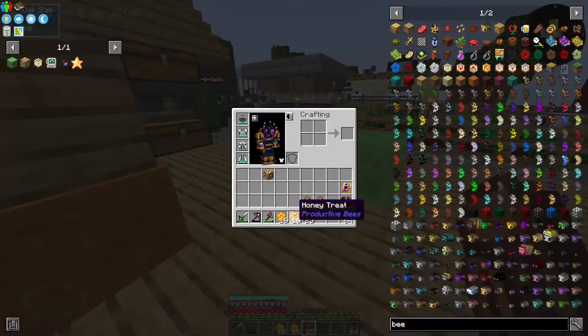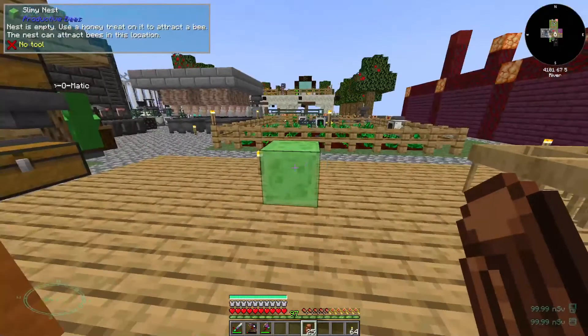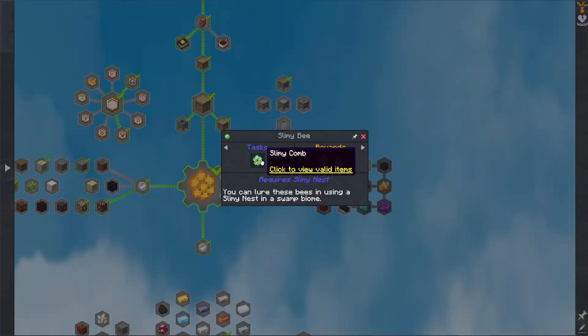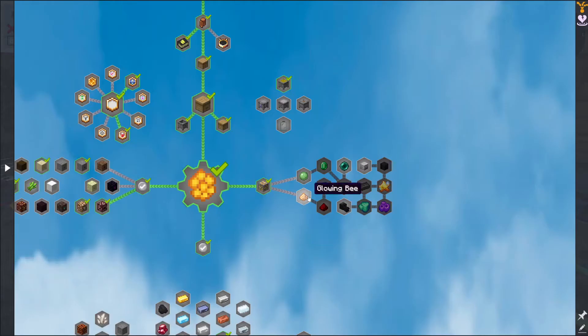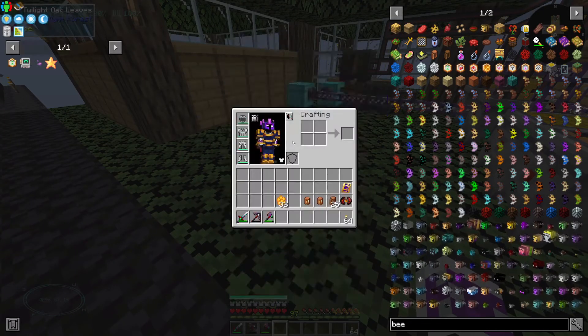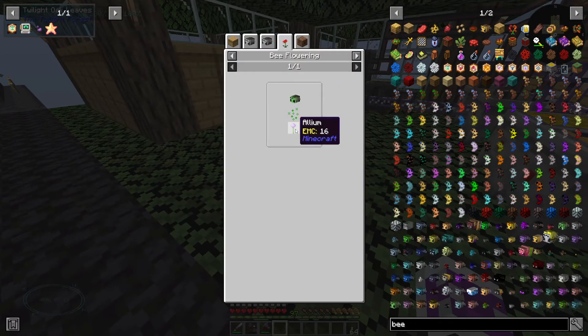There it is. When you have a lot of honey treats to just spam on the nests, it's a lot quicker to get the bees. It's asking me to get the combs for each of these — maybe for the sake of just completing the quest. The glowing bee uses glowstone, but the slimy bee just uses flowers.